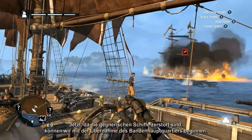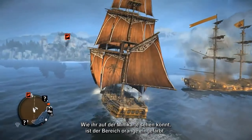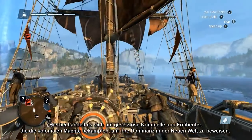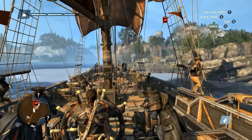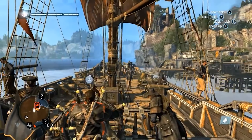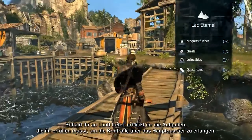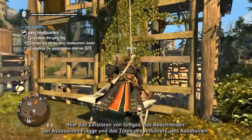With the enemy ships destroyed, we can now proceed with taking over the gang headquarters. As you can see from the mini-map, the area is shaded in orange. This indicates that the headquarters and the area surrounding it are controlled by gangs loyal to the assassins — a collection of lawless criminals and privateers who fight the colonial powers for dominance in the new world. As you step ashore you will see the objectives you need to complete: to destroy the barrels of poison gas, to cut down the assassin flag, and to kill the gang leader, the assassin.